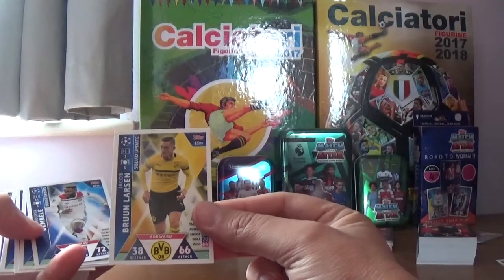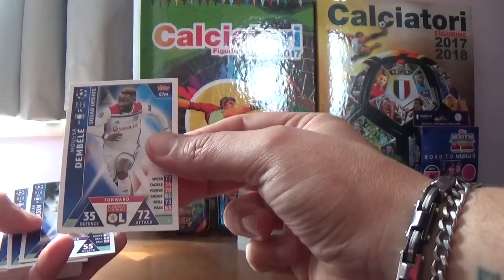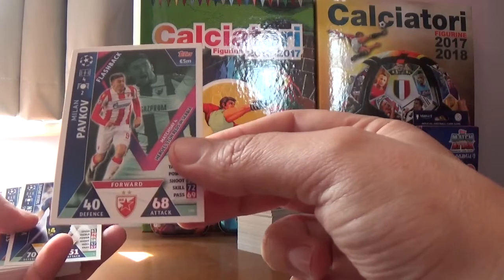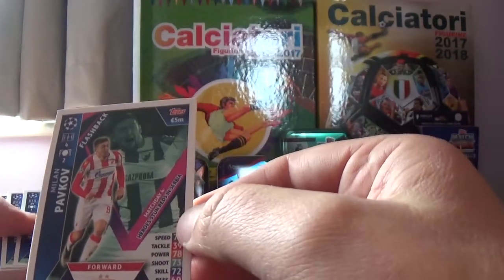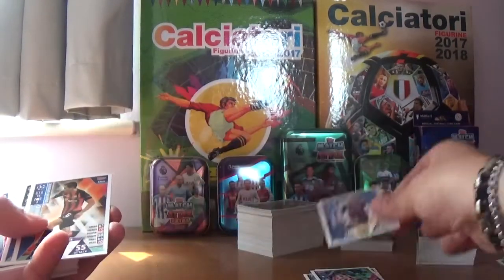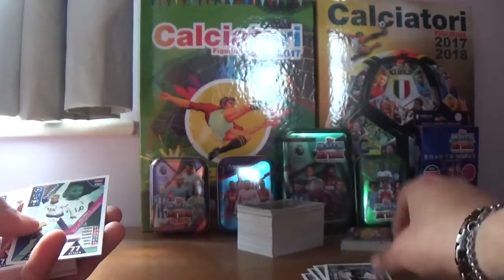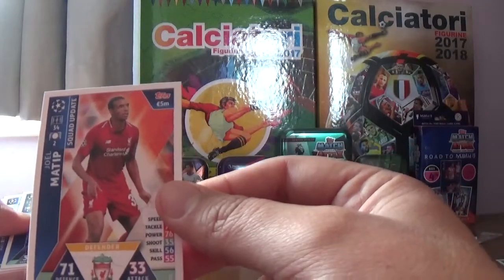We have Jacob Brun Larsen squad update for Borussia Dortmund, Moussa Dembele of Lyon, Christian Eriksen - fantastic midfielder for Spurs, Milan Pavkov flashback card, Thomas Vermaelen of Barcelona, Taras Stepanenko of Shakhtar Donetsk, Angel Di Maria the ex-Manchester United winger now at PSG, Lucas Moura of Tottenham Hotspur flashback, and Joel Matip of Liverpool squad update.